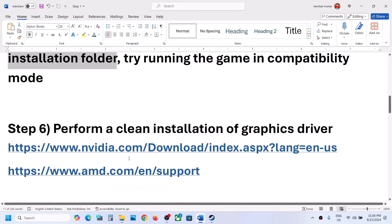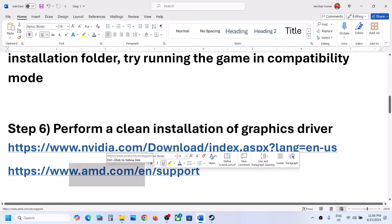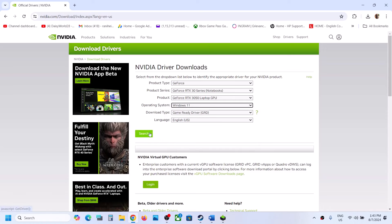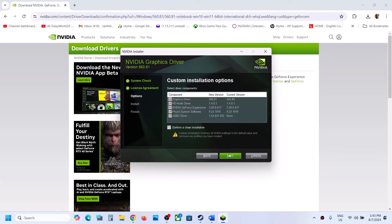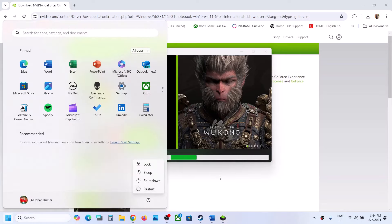The next step is to perform a clean installation of your graphics driver — this is important, do not ignore this. If you have an NVIDIA card, go to the NVIDIA website; if you have an AMD card, go to the AMD website. Select your product type, series, and graphics card, choose your Windows version, select Game Ready Driver, and click Search then Download. Once downloaded, run the exe file, click Yes to Allow, click Agree and Continue, select the Custom option, click Next, and put a check on Perform a Clean Installation. Click Next, let the installation complete, then restart your computer and launch the game to check.